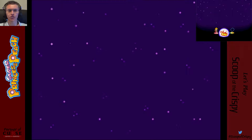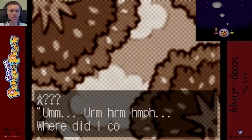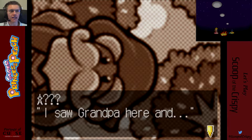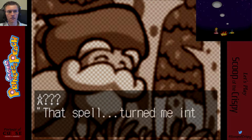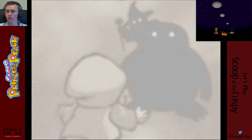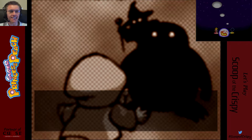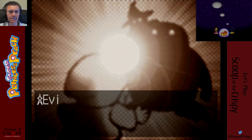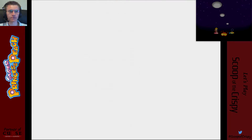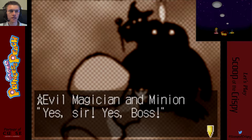Where did I come from? I saw grandpa here, and that spell turned me into this and I don't remember. I heard of an oddly shaped boy in this land - find him. I'll use his power and make the world mine. Yes sir, yes boss.